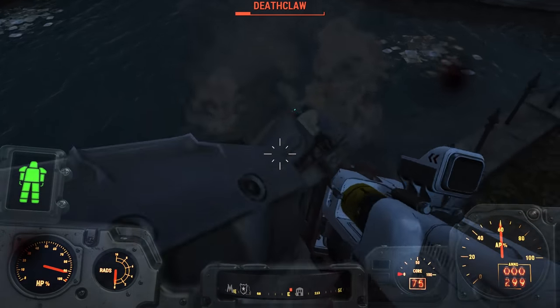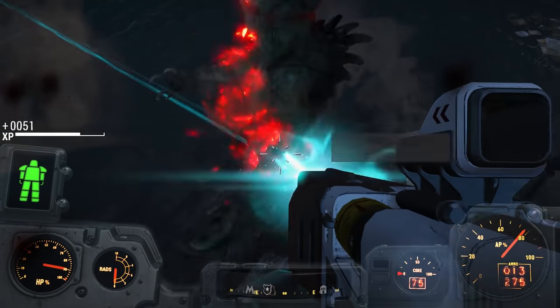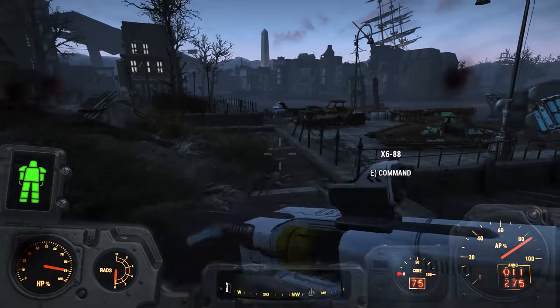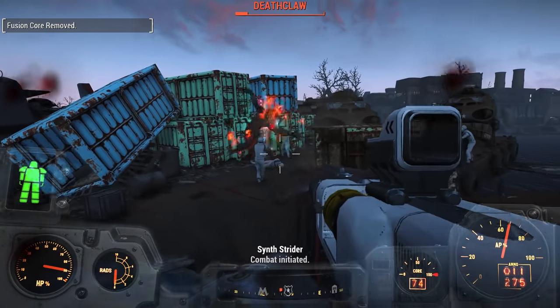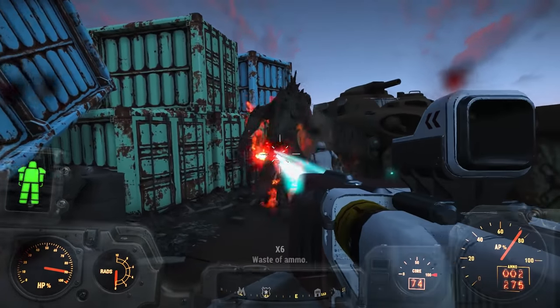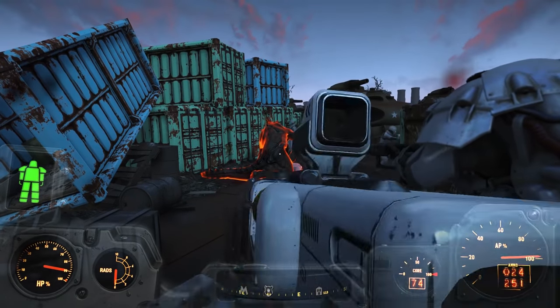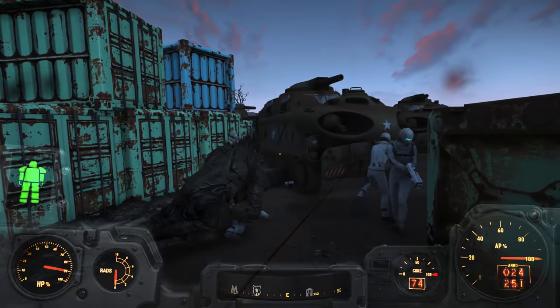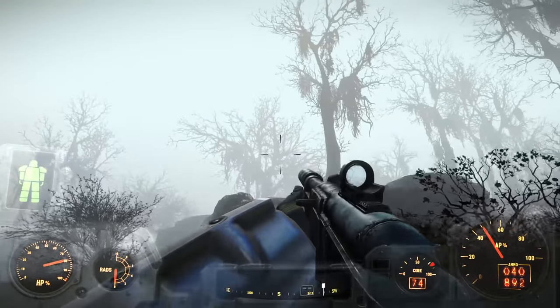The military checkpoints provide a bit of an endgame experience for those of us who have completed the primary quest of the game, choosing a faction to side with. Once you complete the primary quest, representatives from the faction that you sided with will appear at the military checkpoints dotting the Commonwealth. As you get near to them, you'll often get a miscellaneous quest that says defend the checkpoint.